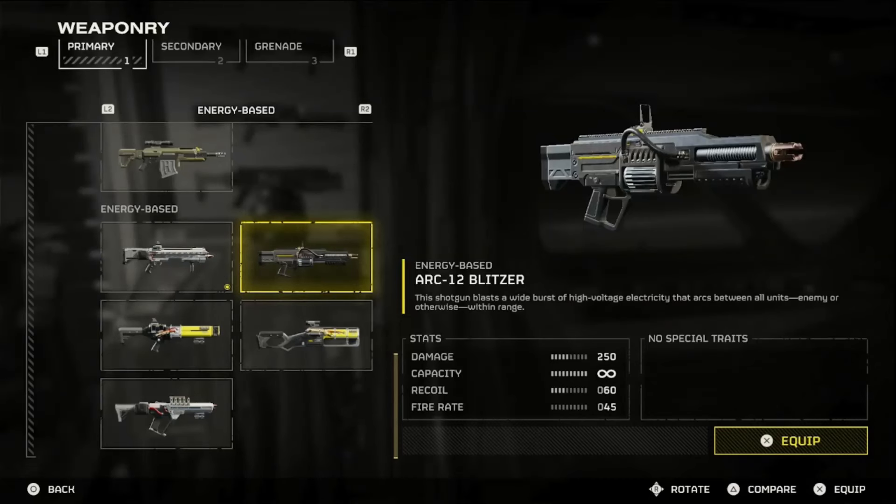The ARC-12 Blitzer received quite a bit of love after Arrowhead's recent Helldivers 2 patch and seems to be everyone's go-to primary weapon to handle the bugs. How does it do against the automatons? With an increased shots per minute from 30 to 45 and now placed in the energy weapons category, we're going to test it out against automatons to see if this really is a shining star in this update.